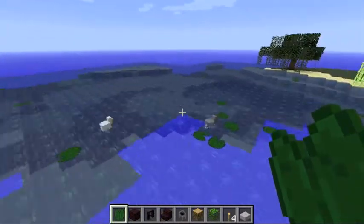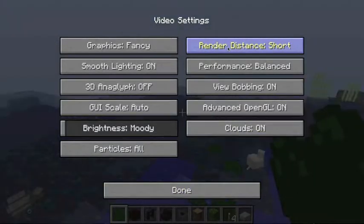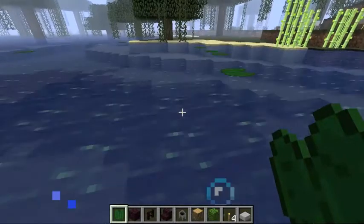I think Notch has just implemented the stuff that was already in the pre-releases. There's a warning now saying a 64-bit Java installation is recommended for far render distance, but you only have 32-bit. My computer was actually handling far render distance better with this new version, but it's going to be laggy because I'm recording — hopefully you can just put up with that.